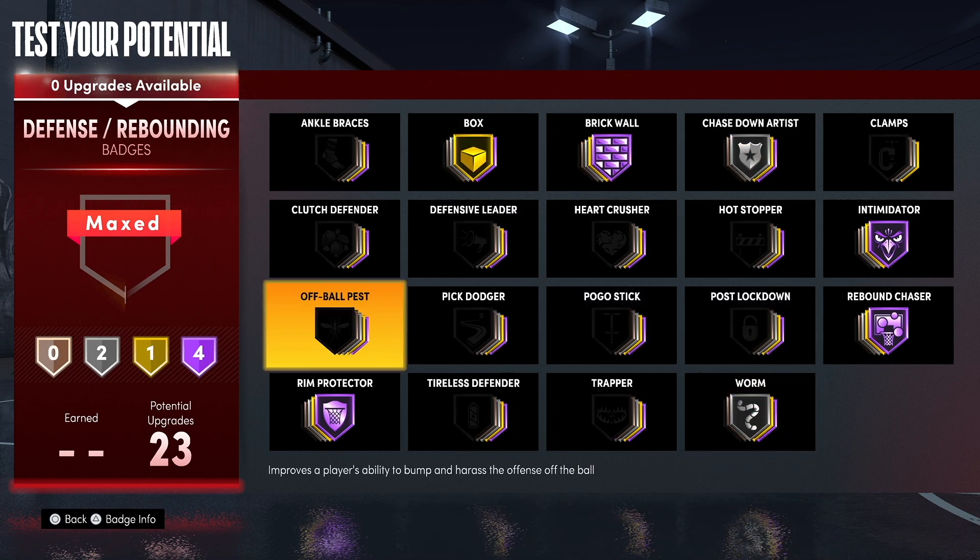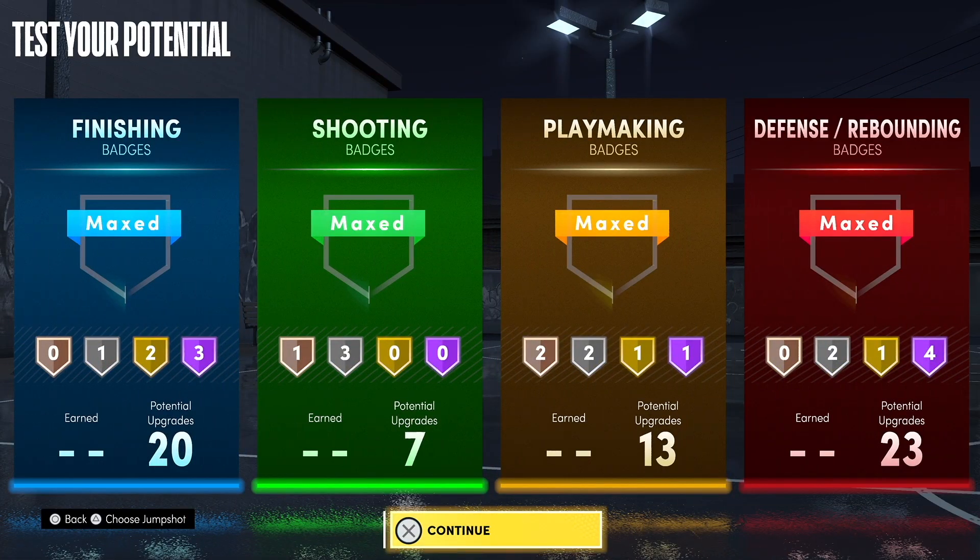Last but not least, the 23 defending and rebounding badges: I have intimidator, rebound chaser, rim protector, and brick wall on Hall of Fame, with box on Gold, and chase down artist and worm on Silver. That does it for me everybody — I really hope you enjoyed this video and this build helps you out. Be sure to drop a like if you haven't already, and I will see you next time. Peace!